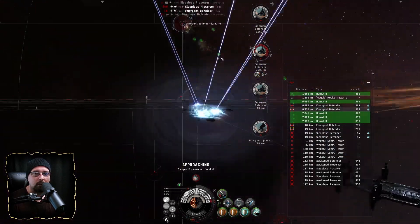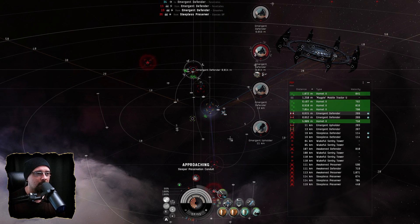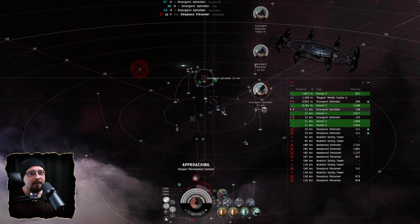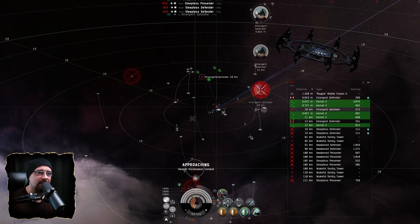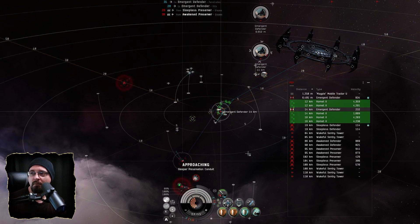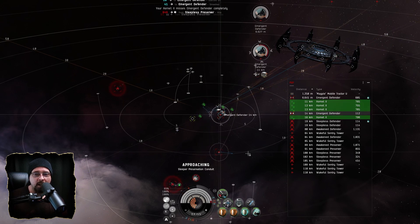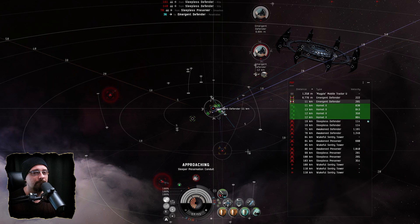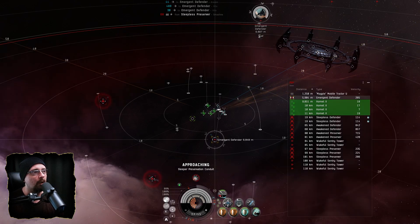I talked about going into Pochven last month — I think we'll do Pochven next month. For the rest of January I'm going to explore wormhole space more, because it is enjoyable. Nullsec is like my home and I can maximize income there, but I know you don't necessarily want to keep seeing nullsec content all the time. I'm still pretty new to wormholes so I'm learning as I go, doing a lot of reading.